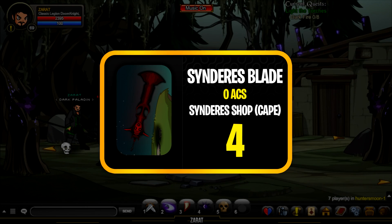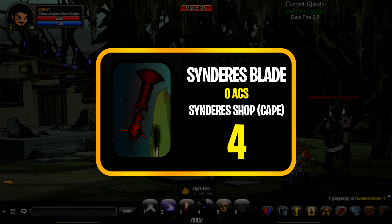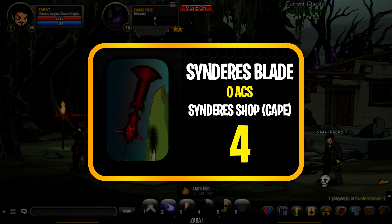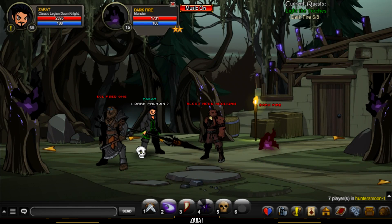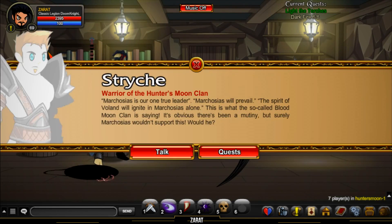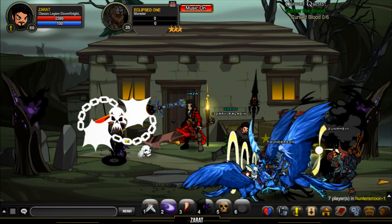Moving on to number four: the Cinderez Blade of Shadows. If you see someone wearing the Cinderez Blade Cape, it'll have an exclamation mark above it. Click it and it will open a shop where you can buy the zero AC tagged Cinderez Blade of Shadows. I really like the style of this sword — it's got that Doom Knight feel to it, which is why it takes the number four spot.